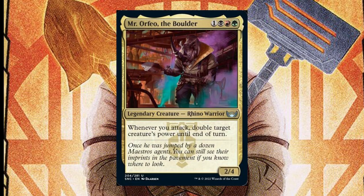Let's build Mr. Orfeo, the Boulder. Orfeo likes when creatures attack with a lot of power to smash extra damage through to our opponents by doubling their power, so we're building Jund Stompy.